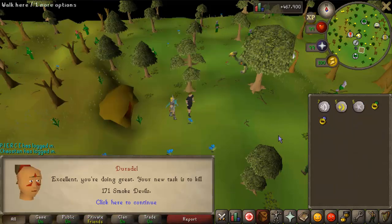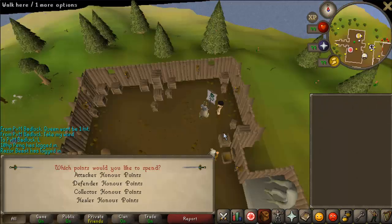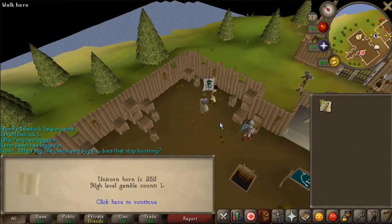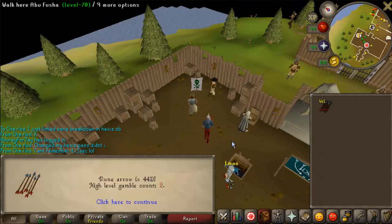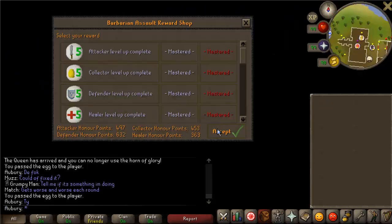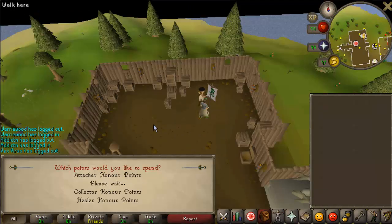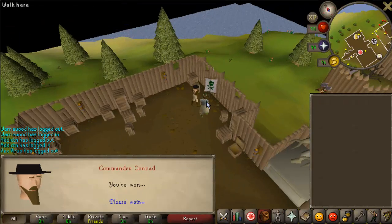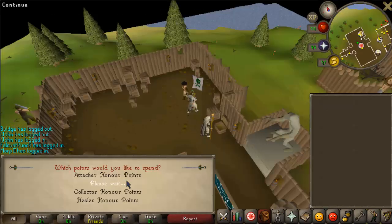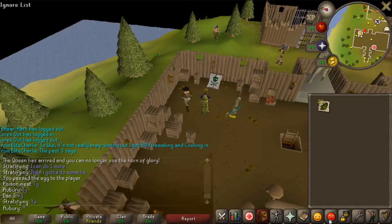I finally got some smoke devils, so I'm going to do that task. This week, Barbarian Assault got updated so you can now store up to 5,000 points in each role instead of 500. It now tracks your gambles in the chat box, and you can stack queen kills up to 15. This makes the BA pet a little bit faster and much more convenient.